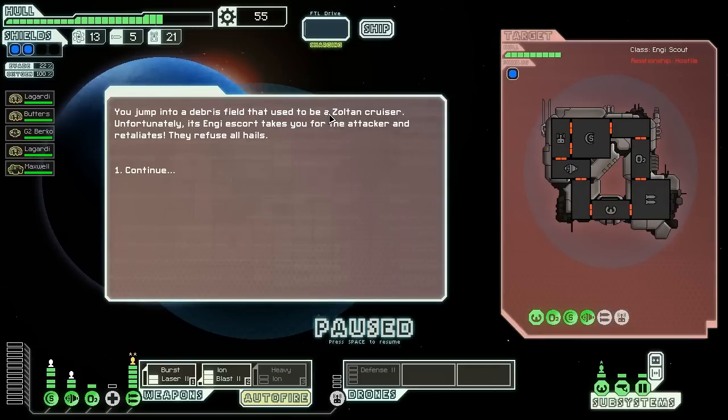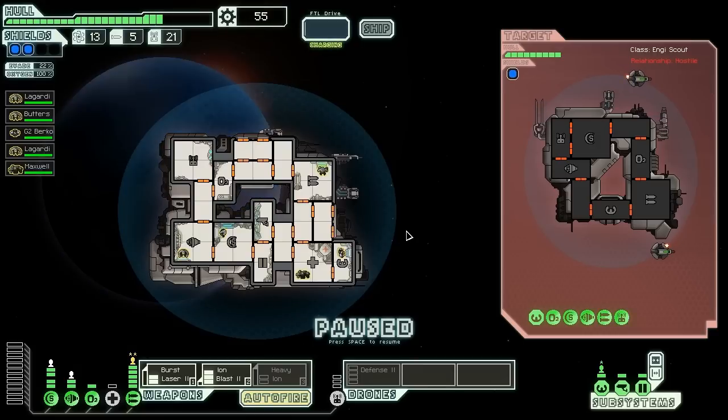That's a Joltan Cruiser — looks the same as an Engie Cruiser. You jump into a debris field that used to be a Joltan Cruiser. Unfortunately, its Engie escort takes you for the attacker and retaliates — they refuse all hails. It is an Engie ship. They have an ion weapon, a bike beam, and a laser. They have two drones. I really don't care about the drones because I'm not using missiles, so quite lucky they didn't have two attack drones, because that might have been more difficult.